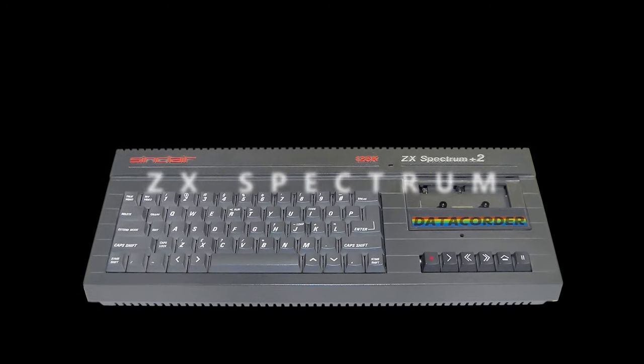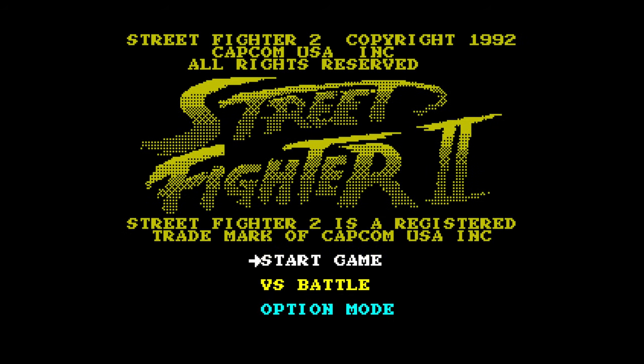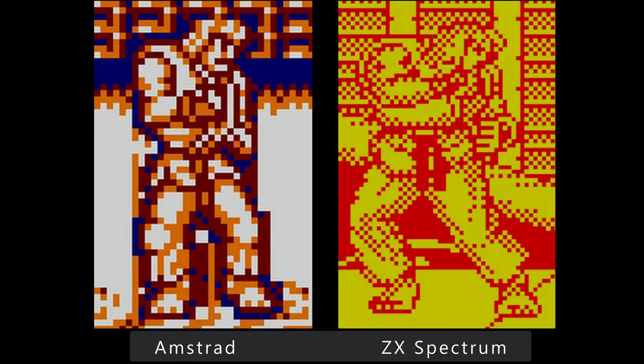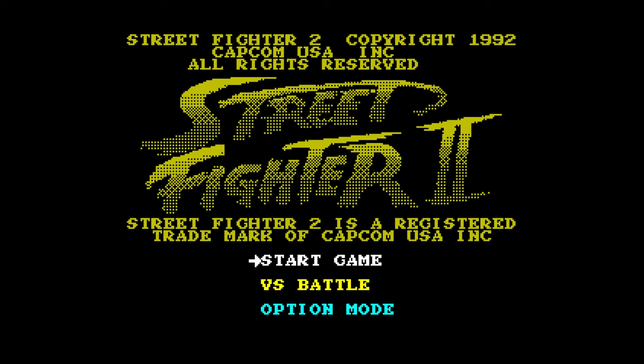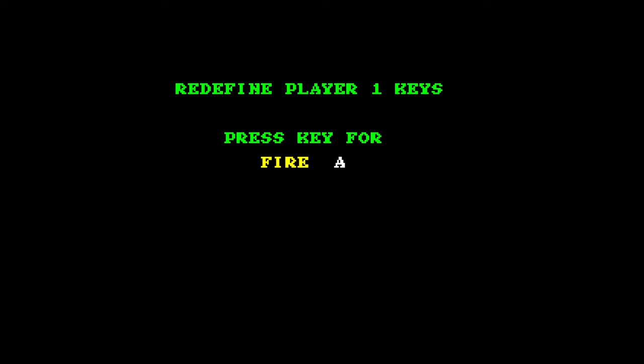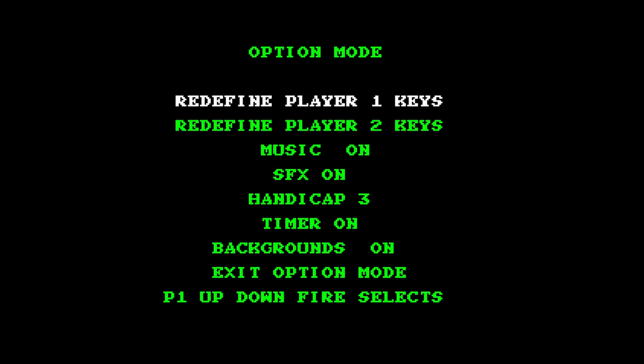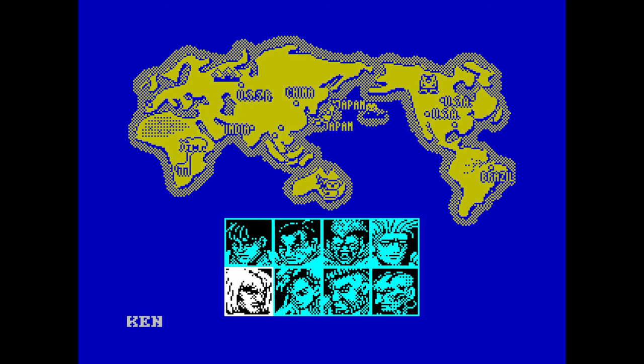The game was ported to ZX Spectrum the same year by Toyotech's design, and since the hardware wasn't capable of displaying anything close to the original arcade machine, it doesn't look much better than the Amstrad port — though there are just two colours, the characters do look a bit better. There's also no music except for the main menu, and interestingly that music is not the classic Street Fighter 2 title music — the ZX Spectrum port uses the music from the Bell Rock stage for some reason. Sounds are utterly horrible and sort of playing randomly.